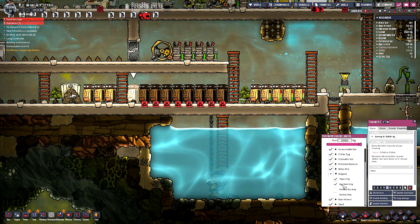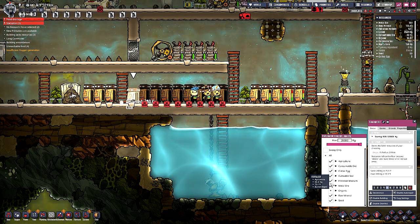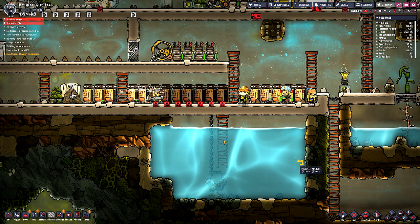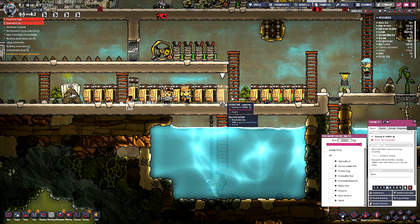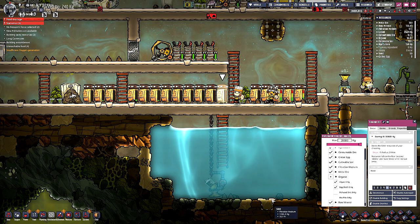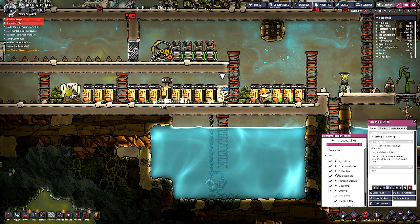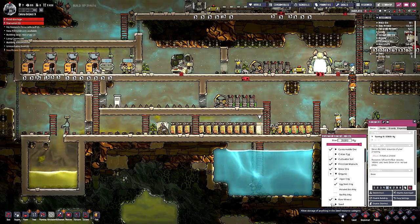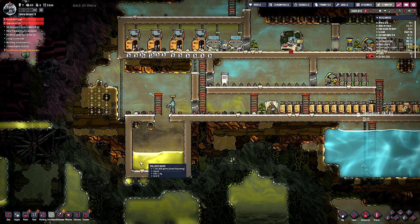I don't really want polluted dirt. I don't really know that I want algae in there either - I probably already got it somewhere else. Actually, can I copy that? Copy settings - there we go. Now this thing takes algae. I suppose we can put all in there except for polluted dirt. I think I left algae in some of the other ones too. I really don't want critter eggs and stuff in there, but it'll just have to go. We gotta figure out what I need to do in order to process the stuff here.